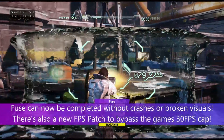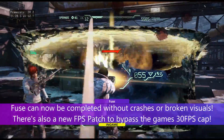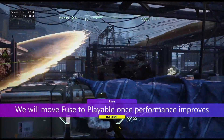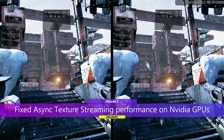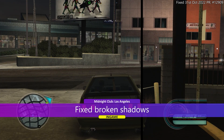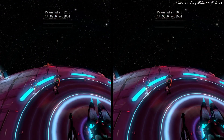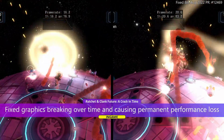Fuse, another console exclusive from that era, which previously was not rendered correctly, is now rendered properly. It's now also possible to unlock its FPS and play the game from start to finish without crashes or broken visuals, though it's still in the in-game status and is about to change to playable. Killzone 3 received a significant performance boost with NVIDIA GPUs, amounting to almost a 50% performance increase. Midnight Club Los Angeles also received improvements where its shadows were fixed. However, this game still runs much better on Xenia. Ratchet & Clank Future: A Crack in Time also received performance and graphical improvements, preventing performance drops after action-packed sessions.